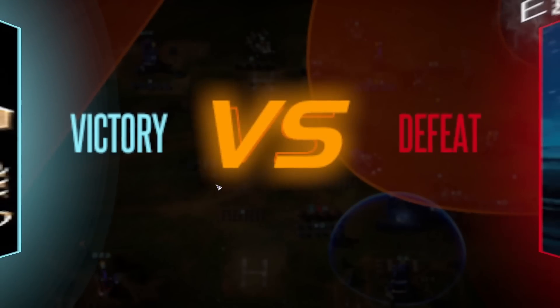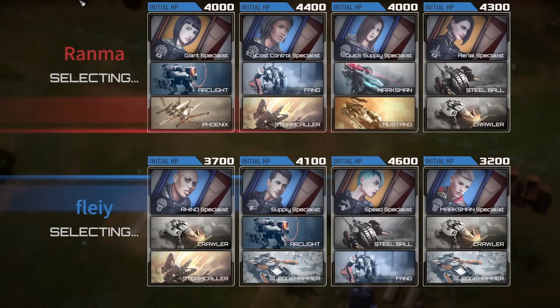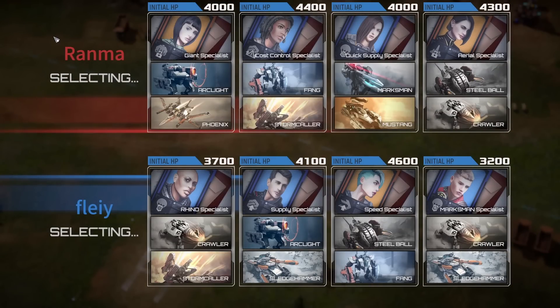Hard battle - both players played exceedingly well. Good game. On to the next round. Congratulations. Round four - we're getting close to the semifinals. This is, I believe, the third to last round. Ranma is going to be representing the red team in the northern corner. Fleefy, who we've seen on the channel many times, representing blue.